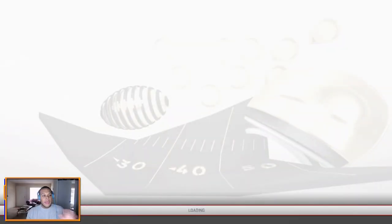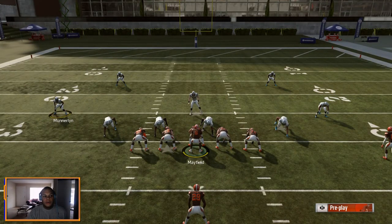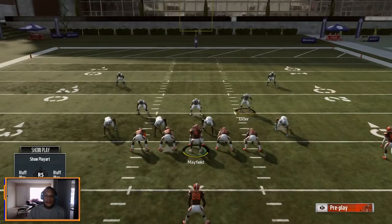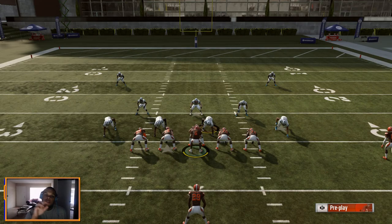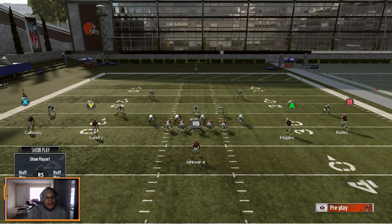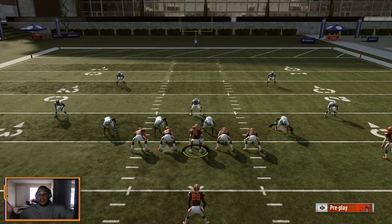Both slots are uncovered — you can quick-throw to the flats. That's the advantage you have based on formation and the space it creates. Now the defense has to adjust. They might slide a guy out to cover one slot, but now the other side is still uncovered. They cover both slots — but now they've taken both those defenders out of the box. You still have that available to you on both sides.